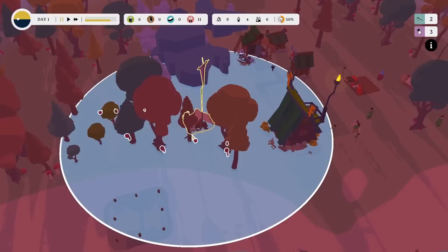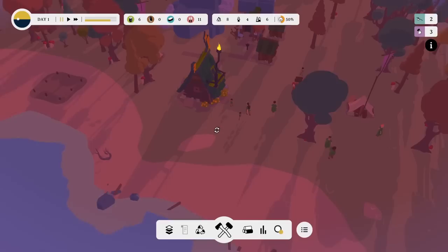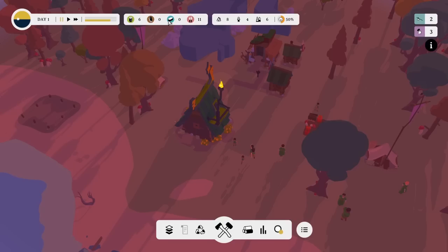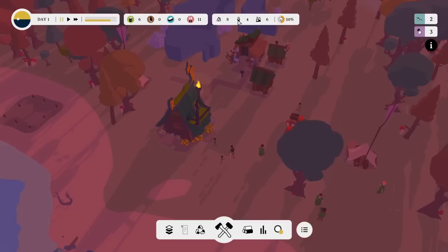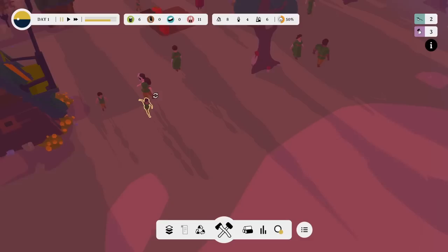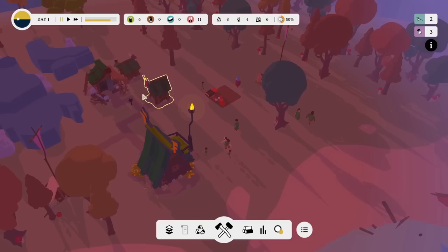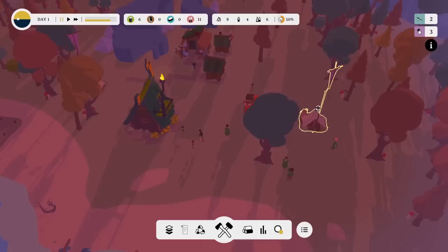Hang on, there's something just there — another forager site with a very tall thing sticking out of it. Two forager huts — one each side — so hopefully we should be okay for food. Up here, that's food, those are wooden planks, maybe stone. We've got housing for eight people. We've got six workers, six adults and four children — which makes sense because I can see children over here. So six adult workers, four kids, and housing for eight.